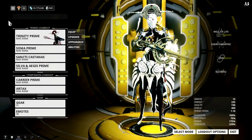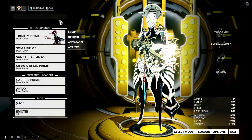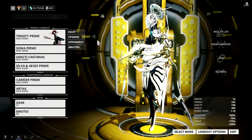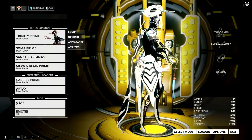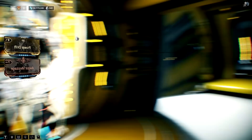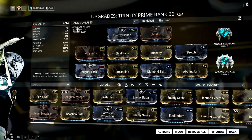For Trinity, I have two variations for this nuke build. One is for high-level missions, and the other is for low to mid-level missions, which is perfect for farming stuff like the new relics for Zephyr Prime, Tiberon Prime, and Chroma Prime. Let's take a look at the first setup — if you want to take this nuke Trinity into high-level missions, say Sortie missions or any high-level content.